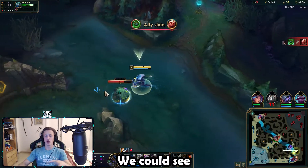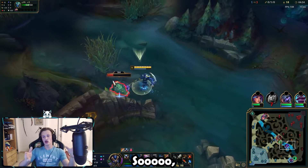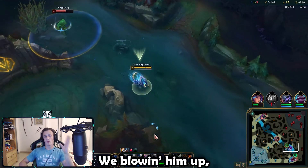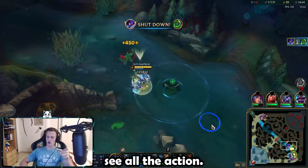After we finish the red buff, we can see that the enemy Zac tries to set up a tent in the mid lane. So we're going for the Scuttle. Remember that one minute ago we took down his passive — we see him, we're blowing him up, and from there I will just let you guys see all the action.